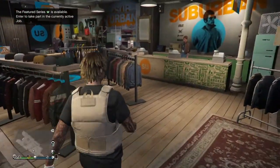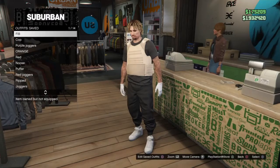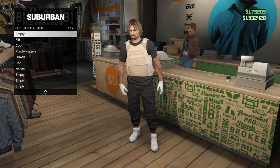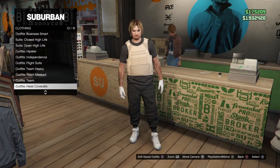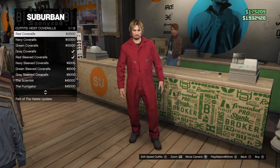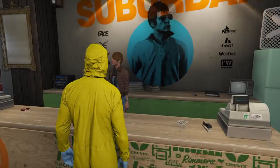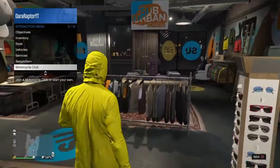Come over to the desk and save the outfit on slot number one. Then go to number 13 and select any of the bottom four that cost 45k with the gas masks — it has to be one with the gas mask. Equip the outfit.